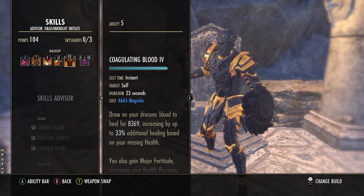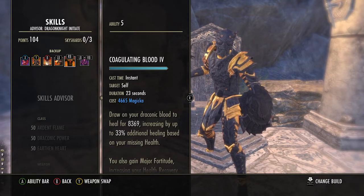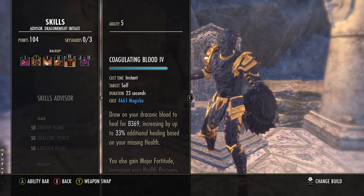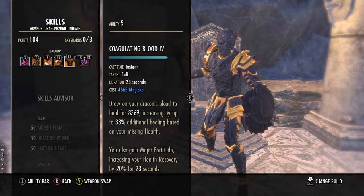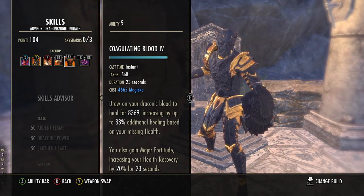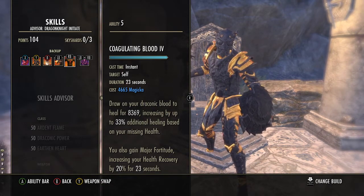Because we're running sword and board, we don't have access to restoration staff heals, so we're running Coagulating Blood from the Dragon Knight skill line. Yes it costs Magicka, but the amount you can heal is insane. It also increases based on the amount of health you're missing — so the more health you've lost, the stronger the heal — meaning you can burst heal straight back to maximum health.